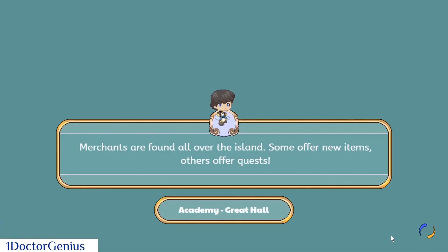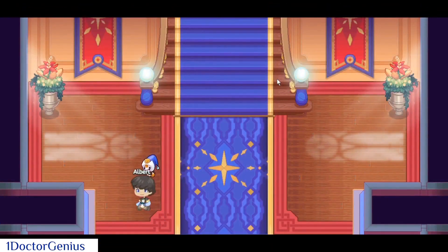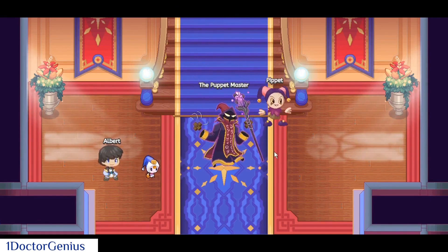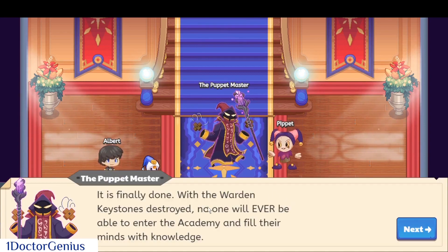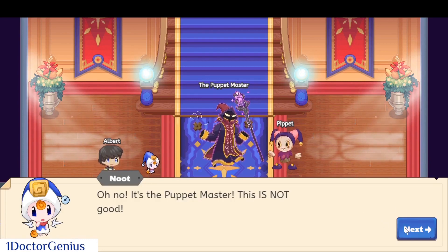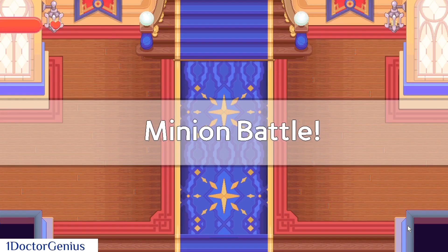Here comes along the puppet master and Pipette. I will also make a tutorial on how to defeat the earth tower. The puppet master says: with the warden keystones destroyed, no one will ever be able to enter the academy and fill their brains with knowledge, and without knowledge they will not be able to resist my mind illusions. Oh no, it's the puppet master!